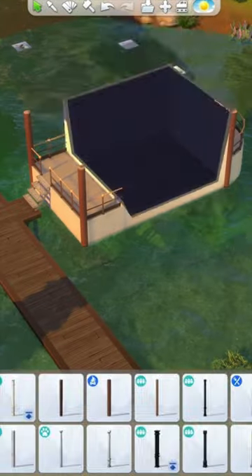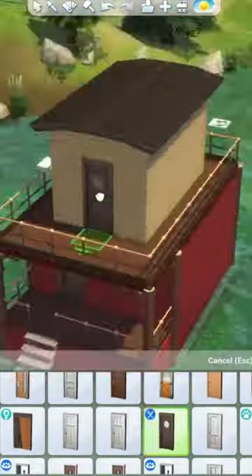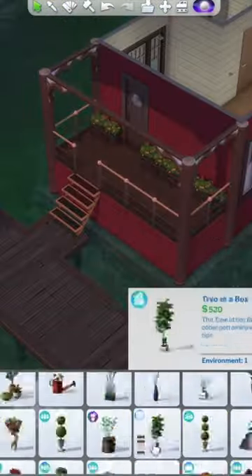Then I started adding in all the walls. This bit was quite tricky as I used a combination of platforms and walls for this so I had to match them up. Once I'd figured out my walls and my flooring I went through and added in all of my doors and windows. Then finally I moved on to decorating.